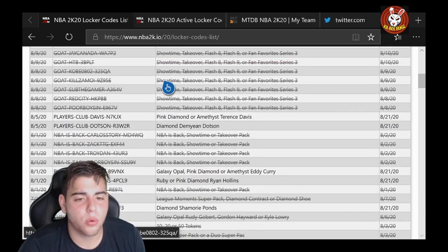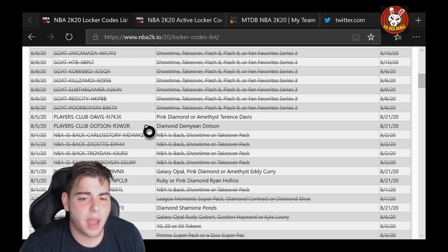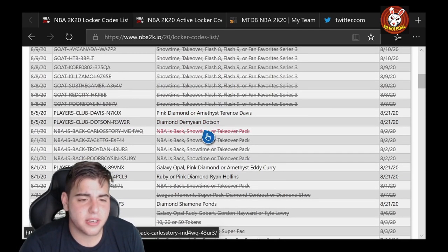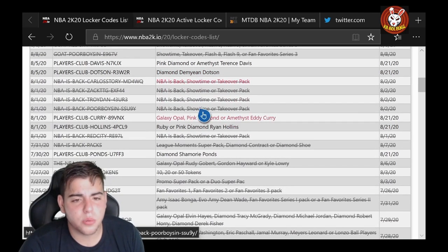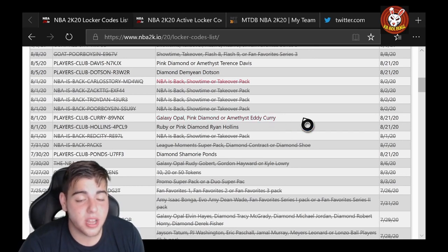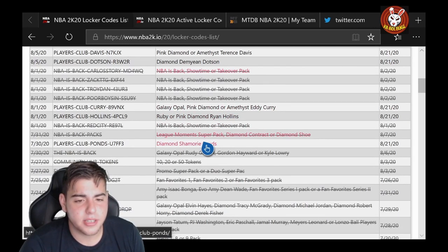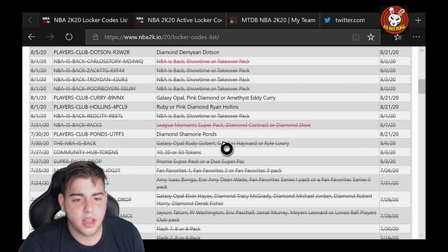Pink diamond or amethyst Terence Davis — not bad, pretty fire. If you get the pink diamond, a lot better. Diamond DeMarion Johnson — pretty fire card as well. Galaxy opal or pink diamond amethyst Eddie Curry — I got the pink diamond and Eddie Curry is still a beast, definitely an amazing card. Ruby or pink diamond Ryan Hollands — hopefully you get the pink diamond. And diamond Shamori Ponds as well.